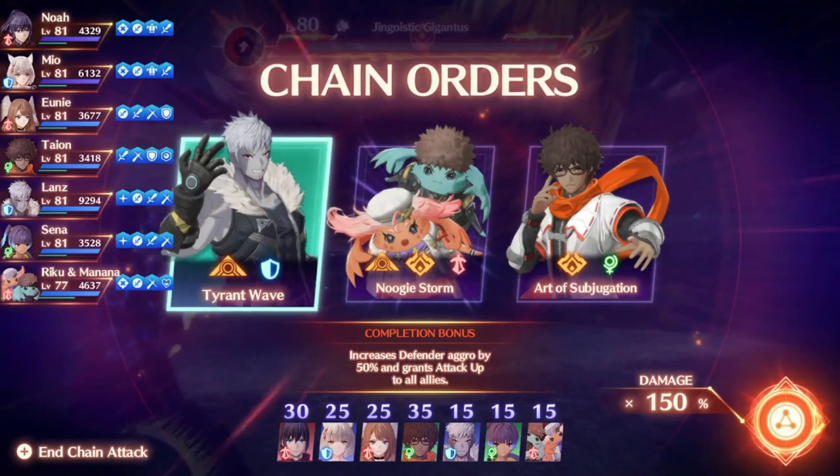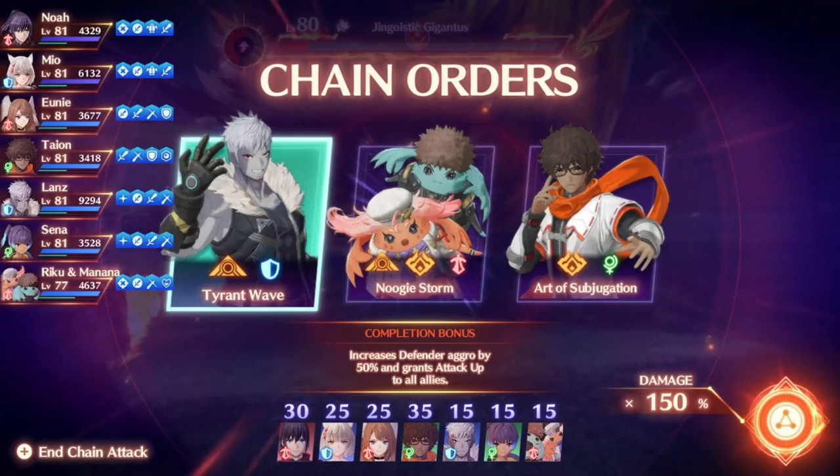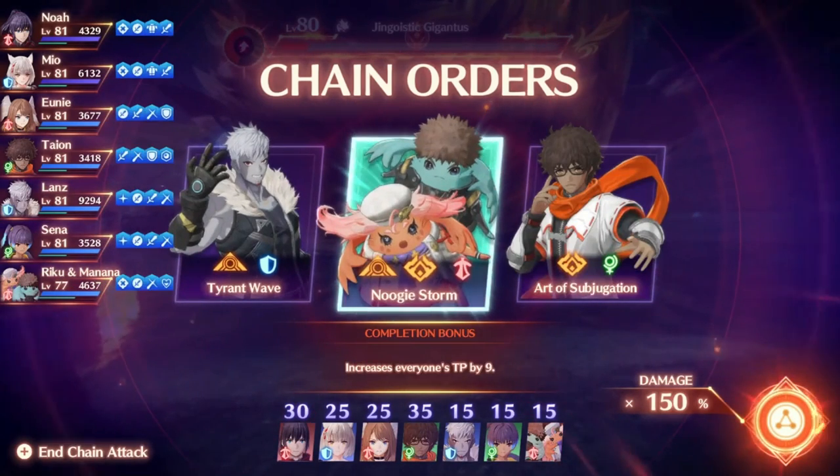Another thing is that you can chain attack while an enemy is toppled, launched, or dazed. Launch is the best of these because it will actually freeze the launch and give the damage bonus from attacking a launched enemy the entire chain attack.